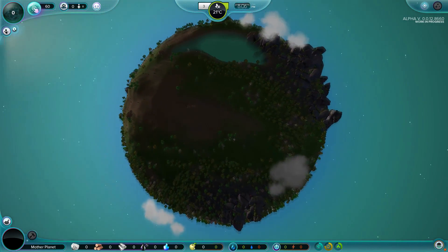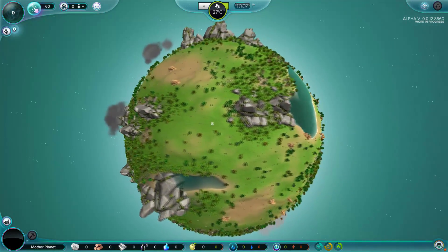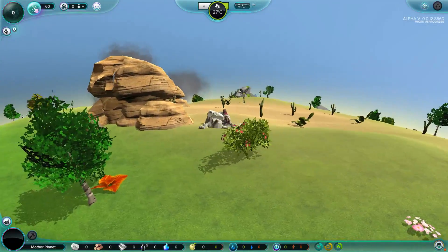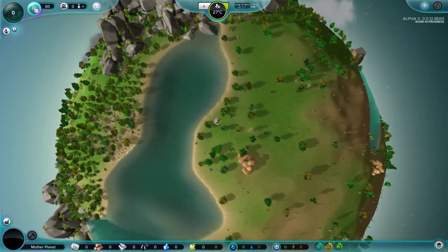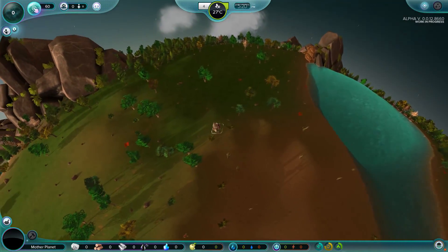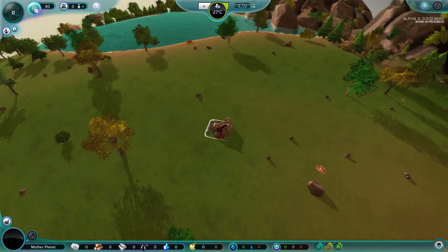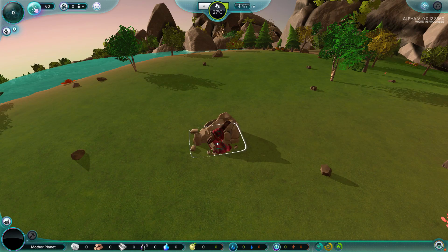We'll zoom out real quick and take another little pass around our planet. We don't have a lot of water on our planet. There are stony formations over here in the desert. I think I like this area the most. The other cool thing is that we're right next to the desert, and in the desert you can kind of grow things year round. This is our very starting building here - our little town center. We can use the Q and E keys to rotate it around.